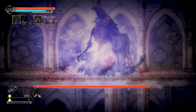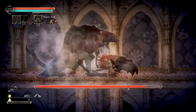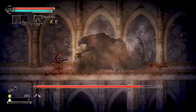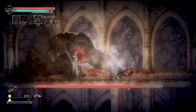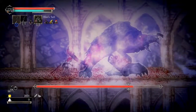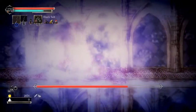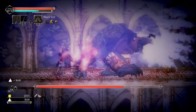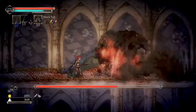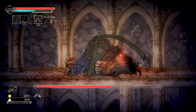You can roll through all of his attacks except one where he jumps backwards. On this one you have to roll away and be careful because there is a second shockwave which will usually hit you. That's the fight for the first half of his HP — not terrible.